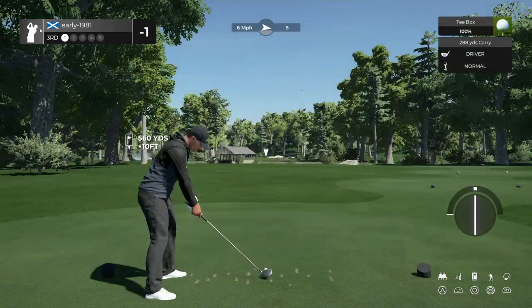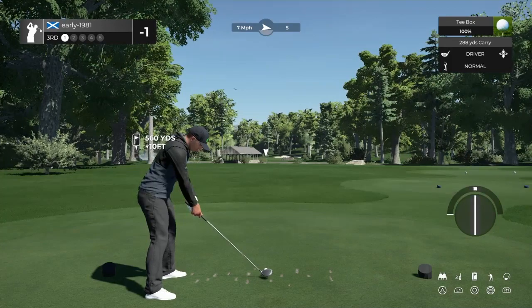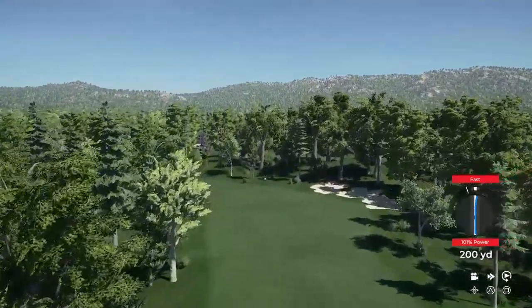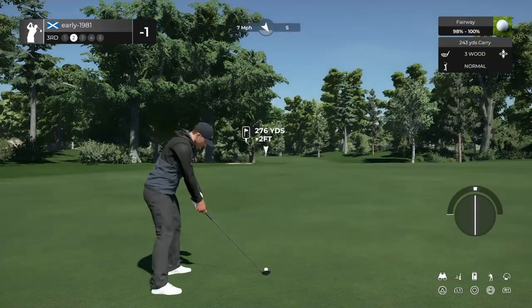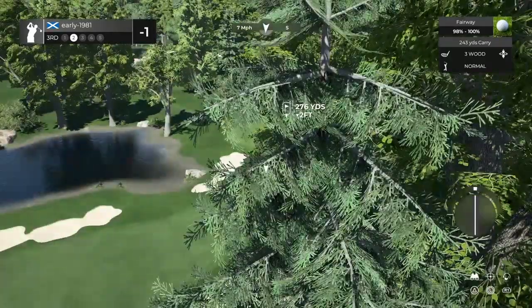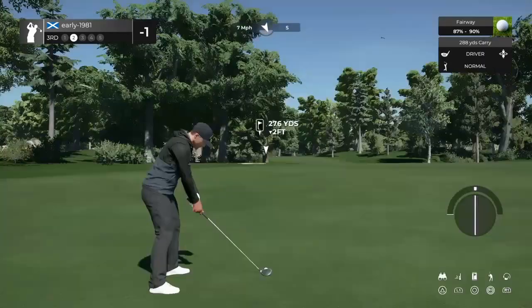Hole number 3, first of the par fives. I haven't noticed any fans on this course so far — by default I do have them on. Oh, that's a huge fast, but we should just have about enough fairway to work with. I did try to get that down the right-hand side of the fairway. This is going to be a tough shot into the green — we are probably going to have to draw this. Quite a strategic course so far; you certainly can't just let your driver rip off the tee box. Got to think about your landing zones here.